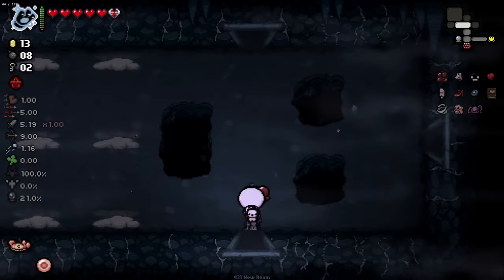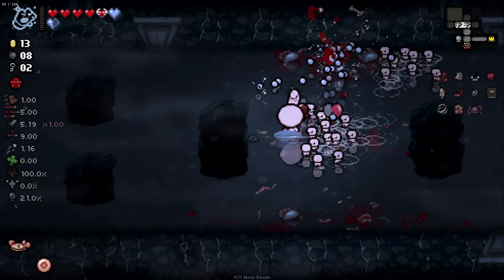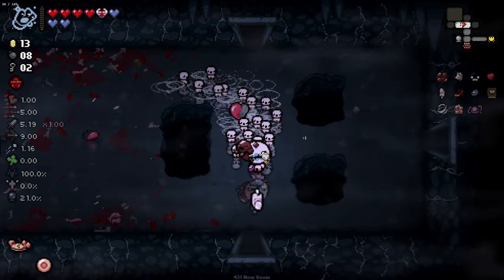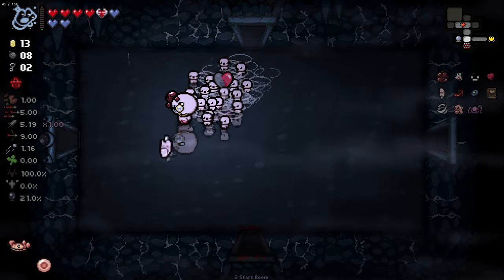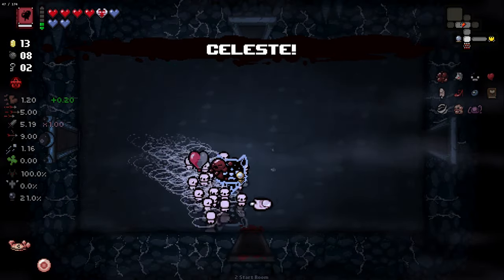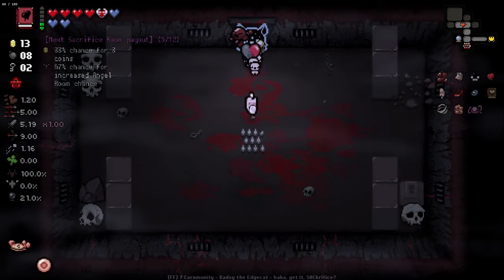Yeah this room here - yep I'll do it. It didn't actually kill all of them which I'm surprised at. Now I can't play the sack room though, which I didn't really think about - probably should have done that after. Although I could just get rid of the soul hearts to play this sack room. We got the celeste - I honestly don't know why we got that, but thank you. God mode is a weird mod.